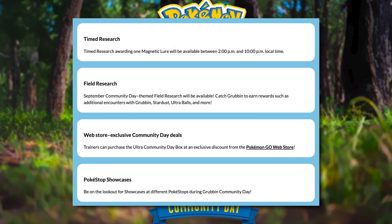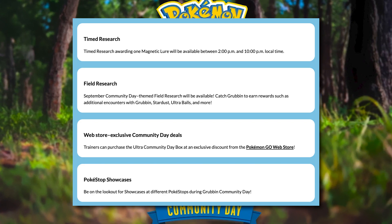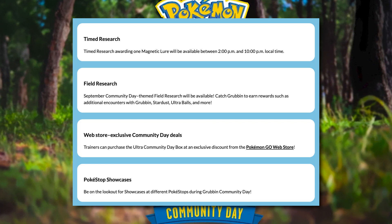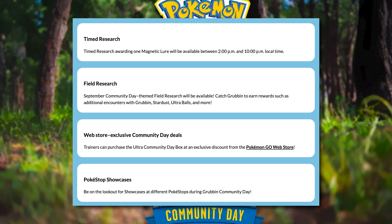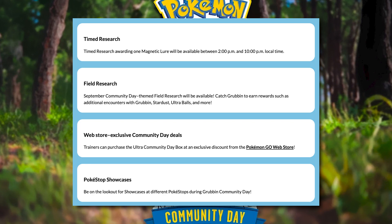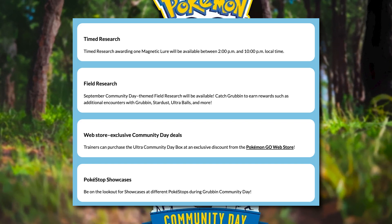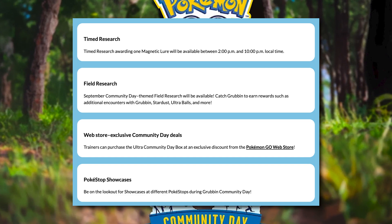There's also going to be a Timed Research, which is going to award you with Magnetic Lures, which is something that you actually need in order to evolve Charjabug into Vikavolt, so that is something you do need to keep in mind. And finally, there's going to be Pokéstop Showcases featuring the Community Day Pokémon. So if you end up getting yourself any XXL Grubbin during the Community Day, make sure you save them for the Pokéstop Showcases at the end of it, so that you could pick up additional rewards.